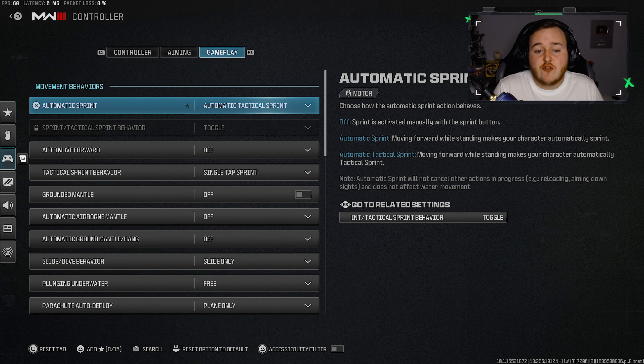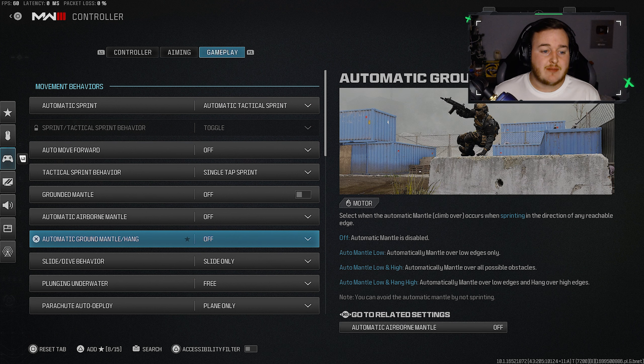For gameplay settings, set automatic sprint to automatic tactical sprint. You'll notice I'm always running — people have asked how I'm always moving. Automatic tactical sprint helps with that, keeping you running across the map constantly. With the infantry vest equipped, you're always getting your tactical sprint back. You can also melee and jump to reset tactical sprint, giving you essentially unlimited sprint, getting into more engagements and higher kill games.